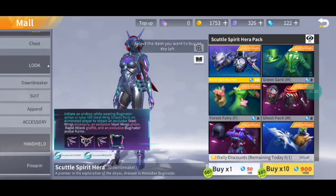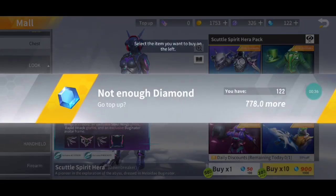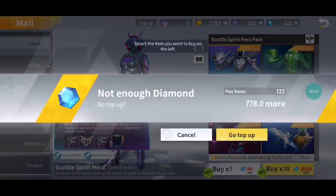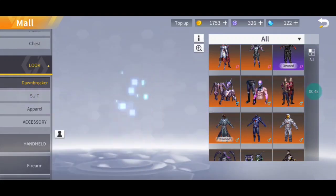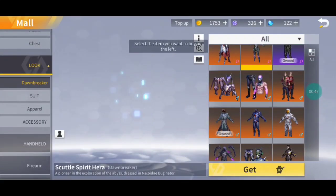Then you got to go over to any Dawnbreaker you want in the mall, and spam tap it. As you can see, very very short, you can see the screen of buying a Dawnbreaker for diamonds. You got to spam click the Dawnbreaker and also spam click on get.